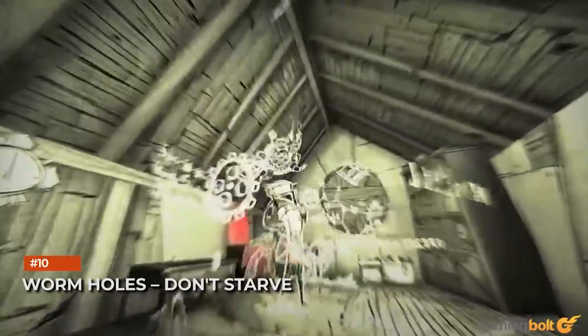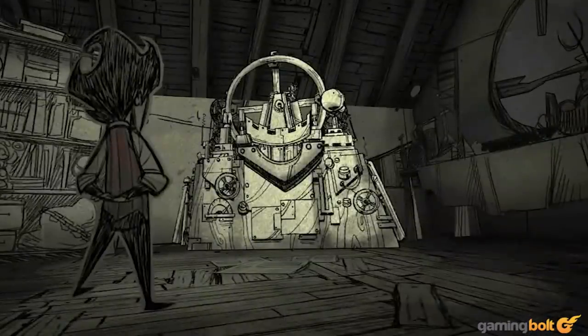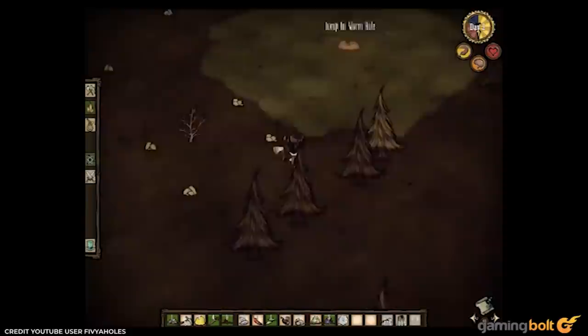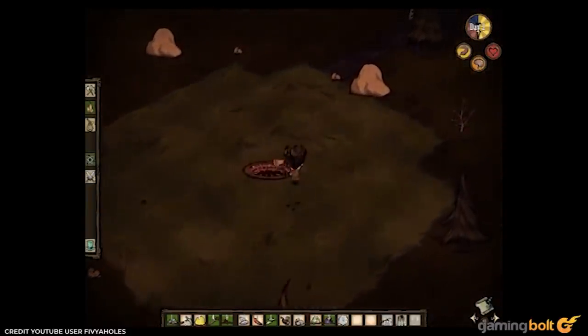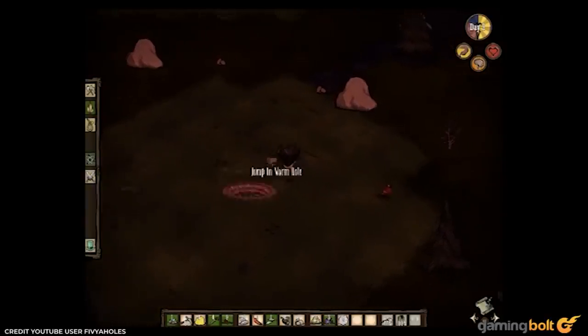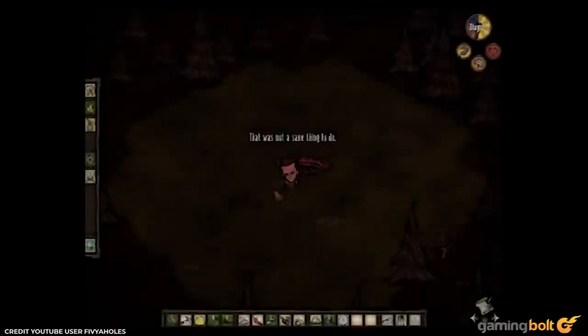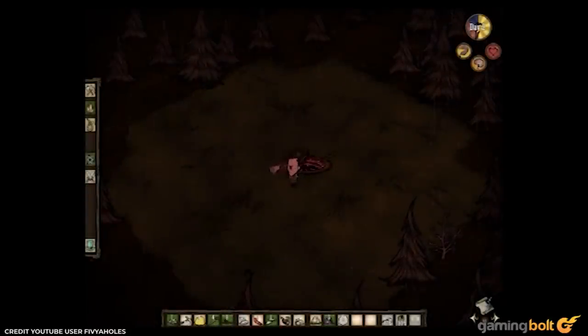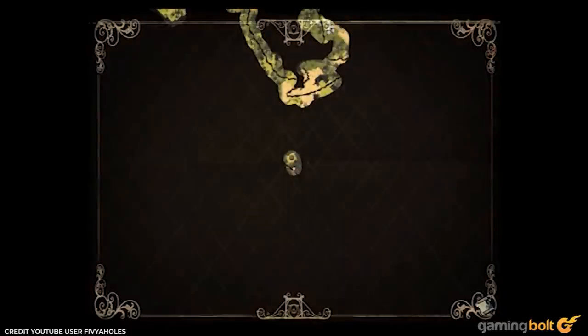Wormholes – Don't Starve. Don't Starve is about survival in its most basic form, so utilizing something like wormholes may sound odd at first — that is, until you learn that these are actually living holes which the player can jump into and use for travel between specific points, at the cost of sanity, which seems fair. There are even sick wormholes, which outright die upon exiting them, reinforcing the fact that you're traveling through something that's alive.